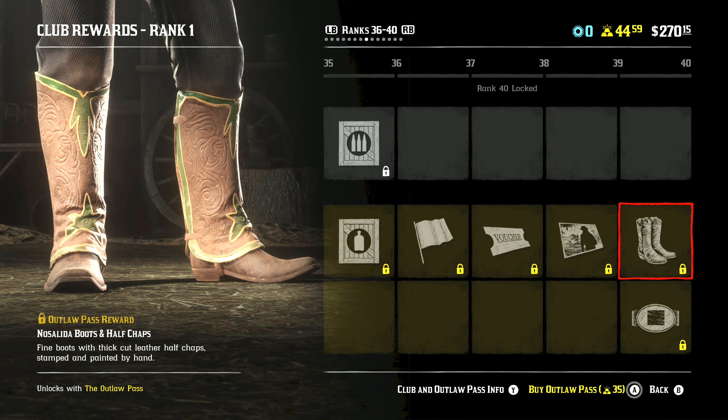But let's go ahead and take a look at the Outlaw Pass itself. By the way, the reason this is zoomed in is because I have an ultra-wide monitor, and I'm basically recording this for 4K 16x9 versus my 21x9. So this is actually on the Xbox right here, and I'm just looking through the ranks that you have with this. Now, if you opt into the Outlaw Pass it's 35 gold bars. I personally think it's very much worth it just because of everything that you get with it, and you actually end up earning all your gold bars back if you go through everything.